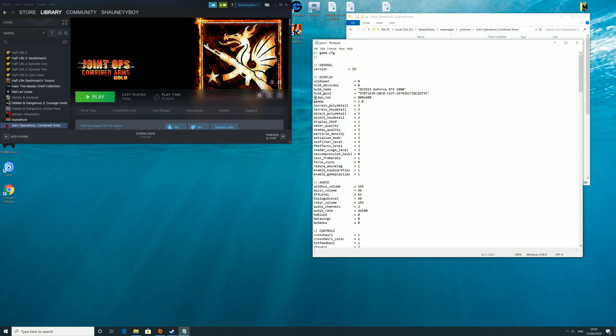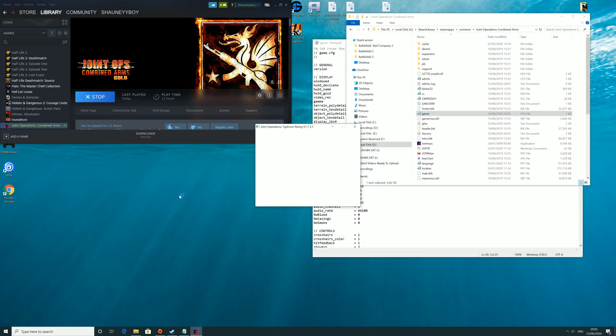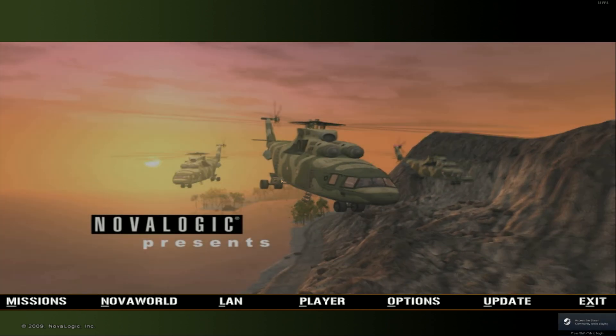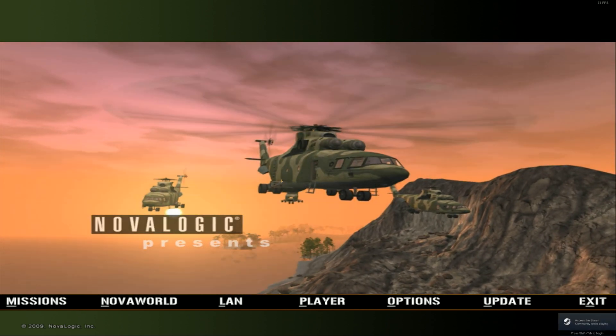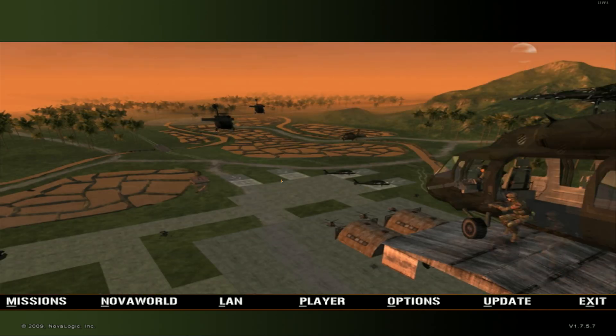What you need to do is go to the vidres value and type in the resolution. I'm setting mine to 3840 by 2160. Save that, and then when you boot the game up — yep, full widescreen, nice 4K visuals. So that's all you need to do, and many thanks for watching.